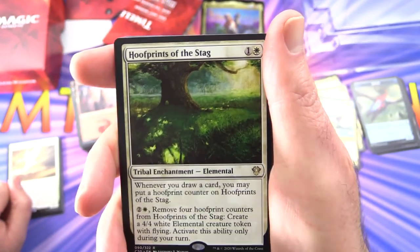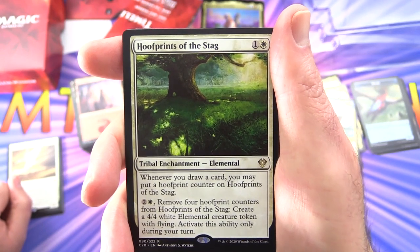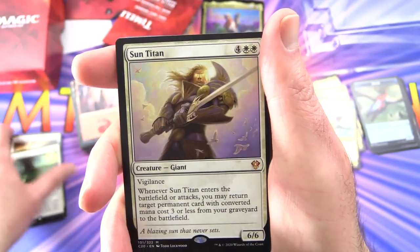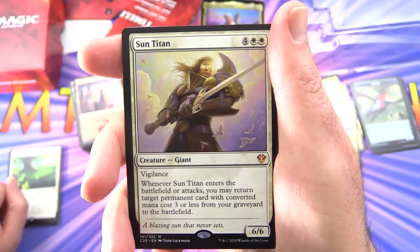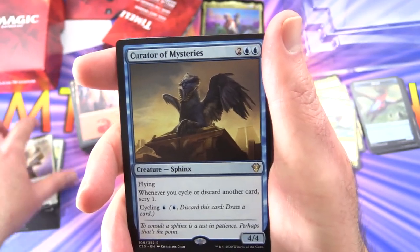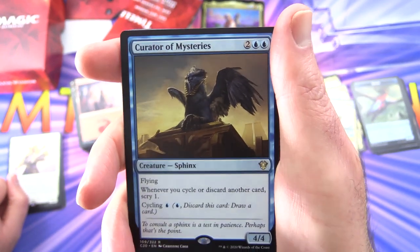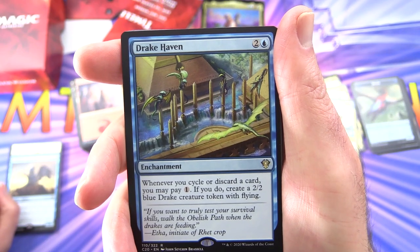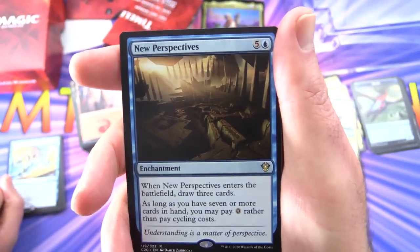Hoofprints of the Stag — tribal enchantment elemental for 2. Whenever you draw a card, you may put a hoofprint counter on it. Pay 2 and white, remove four hoofprint counters: create a 4/4 white elemental creature token with flying. Activate this ability only during your turn. Another mythic: Sun Titan — creature giant, 6/6 for 6 with vigilance. Whenever it enters the battlefield or attacks, you may return target permanent card with converted mana cost 3 or less from your graveyard to the battlefield. He's in all of those chaos mystery boxes apparently. Curator of Mysteries — creature sphinx, 4/4 for 4 with flying. Whenever you cycle or discard another card, scry 1; cycle for blue. Drake Haven — enchantment for 3. Whenever you cycle or discard a card, you may pay 1 — if you do, create a 2/2 blue drake creature token with flying. So you're going to just keep cranking out tokens, cycling things, looking for what you need.